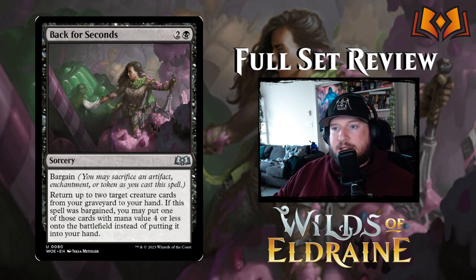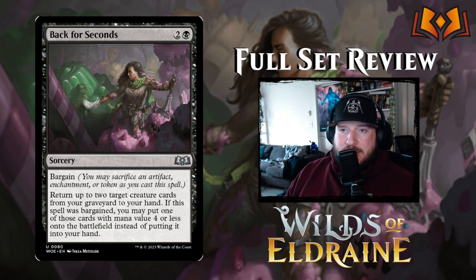Back for Seconds is two and a black for a sorcery with Bargain. Bargain is like a kicker cost — an extra cost where you sacrifice an artifact, enchantment, or token to get an amplified version of the spell. There are lots of those in this set so you won't often lack Bargain fodder. Back for Seconds says: return up to two target creature cards from your graveyard to your hand; if it was bargained, you may put one of those cards with mana value four or less onto the battlefield instead of into your hand — very strong bargain payoff.